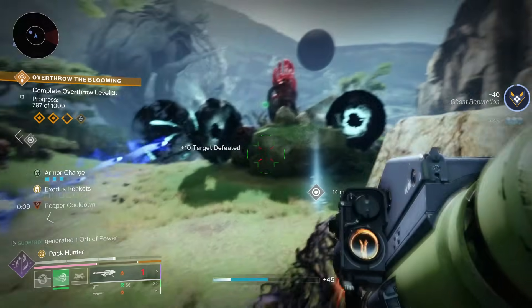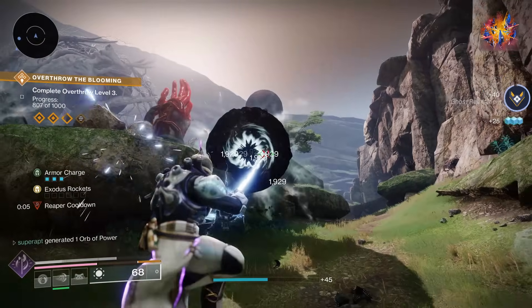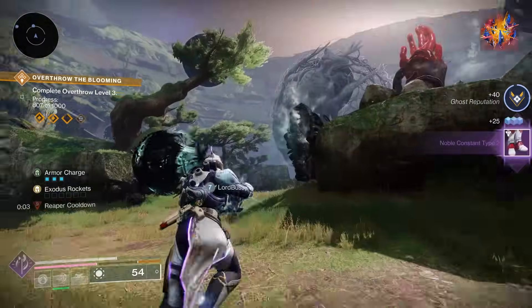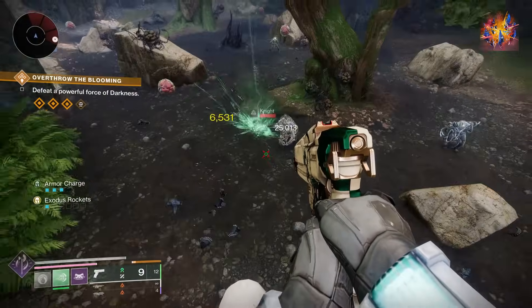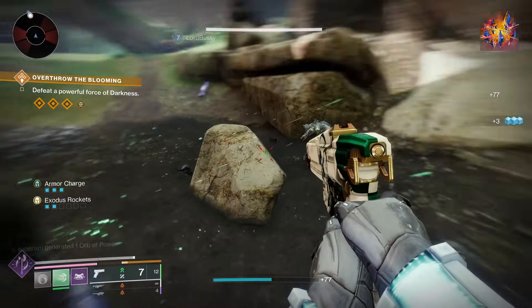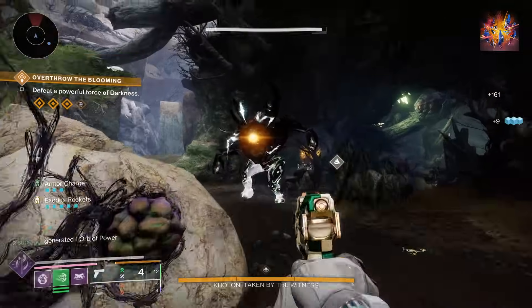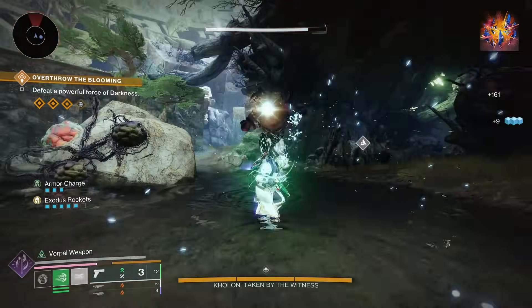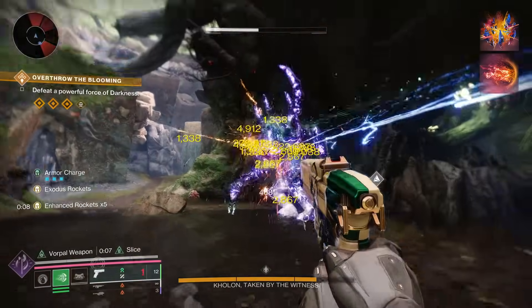For the first fragment, go for Facet of Ruin. It increases the size and damage of the burst when you shatter a stasis crystal or frozen target, and it also increases the area of effect for solar ignitions. I primarily put this one because of Consecration. You also get plus 10 mobility.